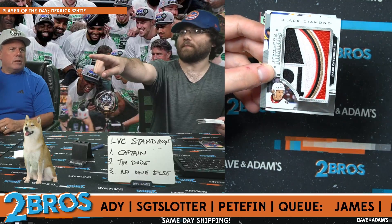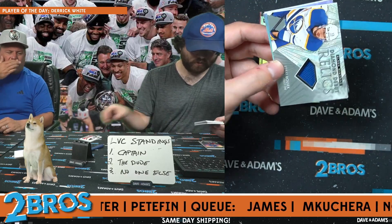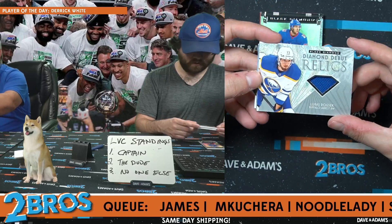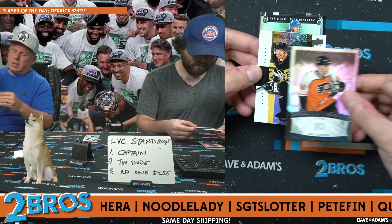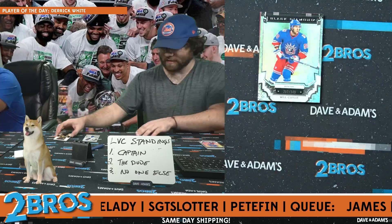This is James on YouTube. Jacob Chikrin. Nice patch. Lucas Rusek on the Diamond Mine Relics. Lucas Rusek on the Diamond Debut Relics, excuse me. We have an Eric Lindros out of $2.99. Eric Lindros. And a little Sid the Kid too, $2.99 on the Exquisite. There we go. Nice card.